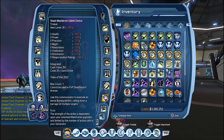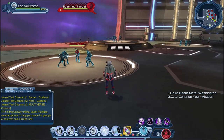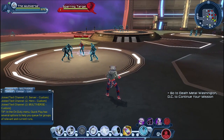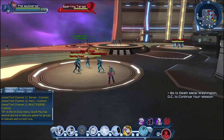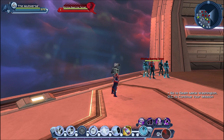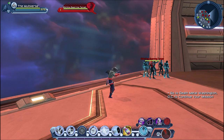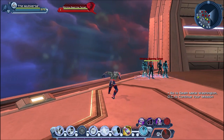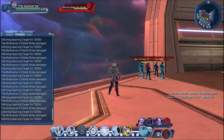Now let's try out the Shark Maelstrom Uplink Device. We'll target the evil Deathstroke and get this party started. That was cool — let's try it again with the Combat Parser.